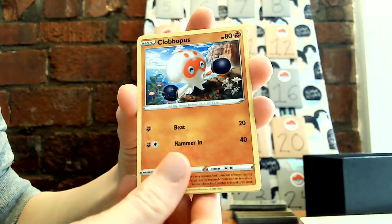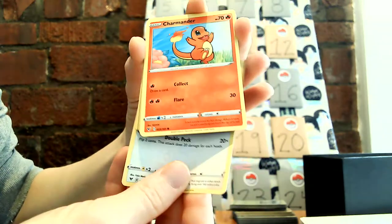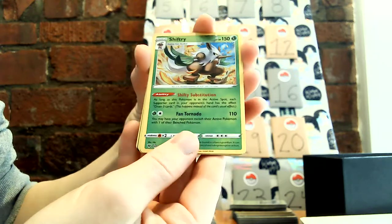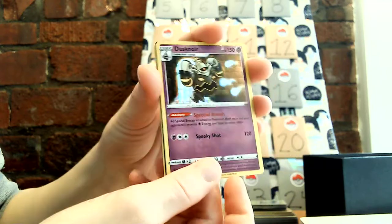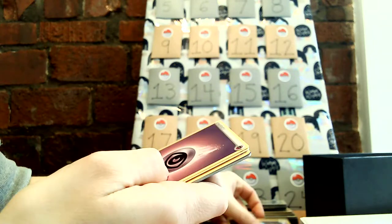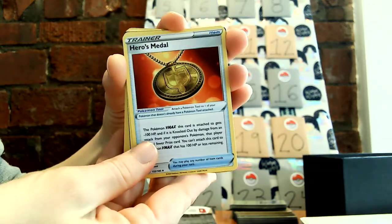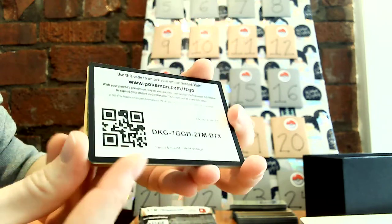So here is Clobbopus. Woobat. Tynamo. Charmander. Wooper. Another Shiftry — wow. And a second rare, a Dusknoir. I do not have this one yet, it is a holo. Our energy, an aromatic energy. Hero's Metal. And Hitmontop. Here is your code.